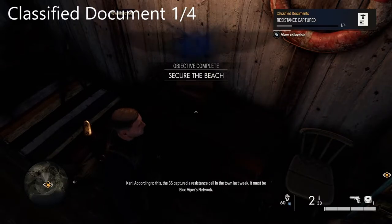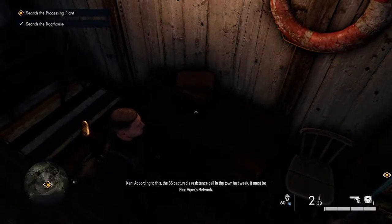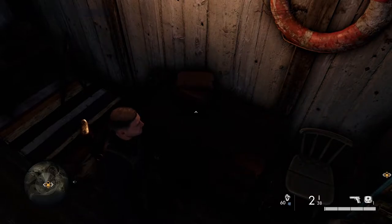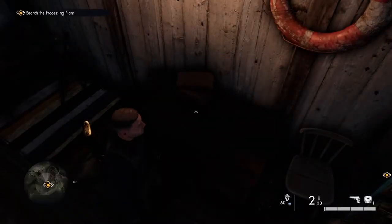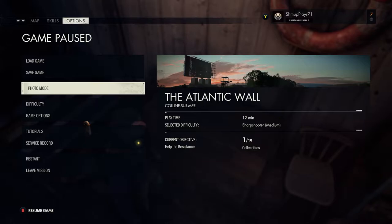According to this, the SS captured a resistance cell in the town last week. It must be Blue Viper's Network. Yeah, that's the first classified document.